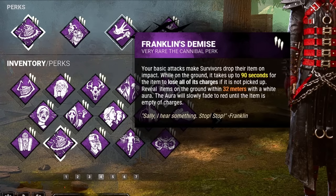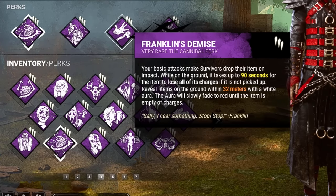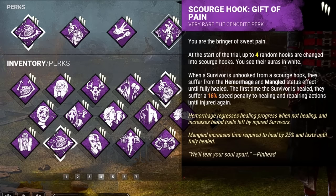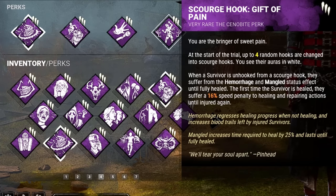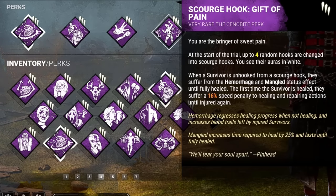Next, we have Franklin's Demise. Basic attacks will make survivors drop their item on the ground, and they will slowly lose charges over time. And last but not least, we have Gift of Pain. Whenever a survivor is unhooked from a Scourge Hook, they suffer from the hemorrhage and mangled status effect until they are fully healed, and the first time they are healed, they suffer a 16% speed penalty to healing and repairing actions until they're injured again.